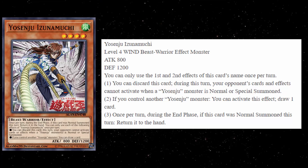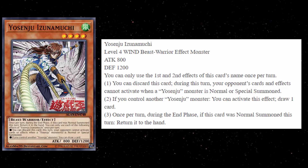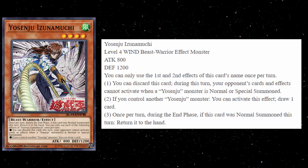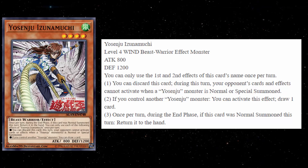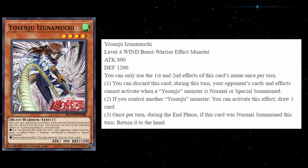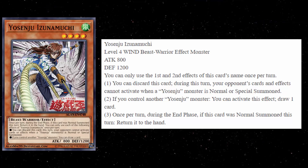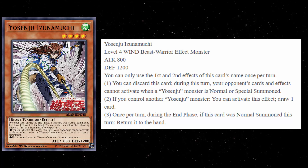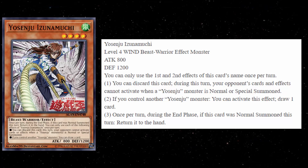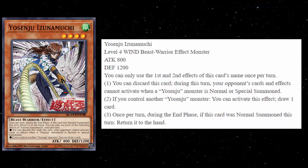The second effect, I think, is significantly better. If you control another Yosenju monster, you can activate this effect: draw one card. That's pretty good because basically you just summon this off of one of your other Commas and you just get a free plus one, and then maybe you can go into an XYZ play or something like that. The third effect is just the basic Yosenju bounce — unofficial spirit monsters. Once per turn during the end phase, if this card was normal summoned, return it to the hand. You'd expect that from pretty much all the Yosenju monsters, and I don't think Konami is going to change that about the deck at this point.